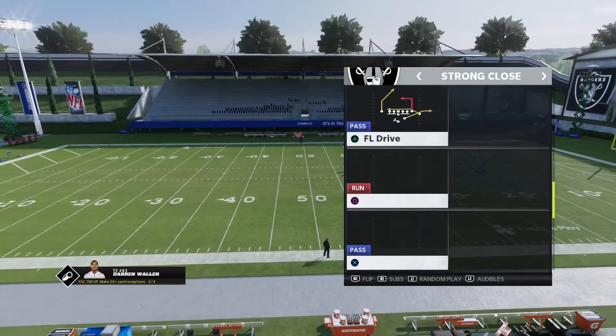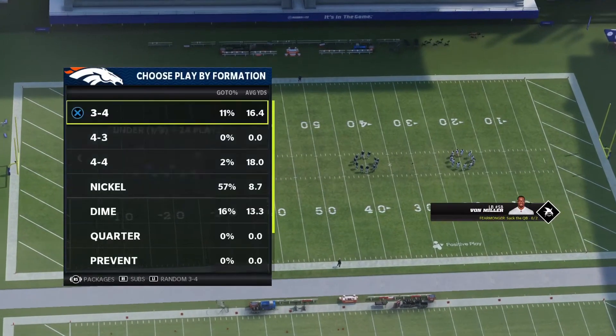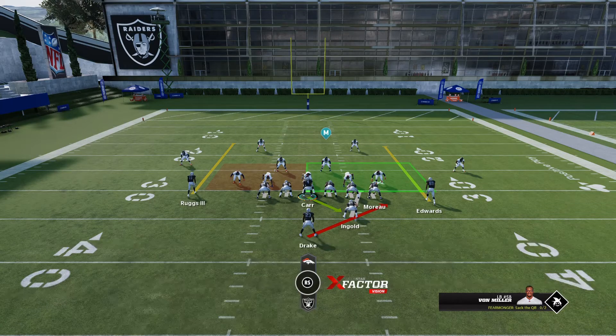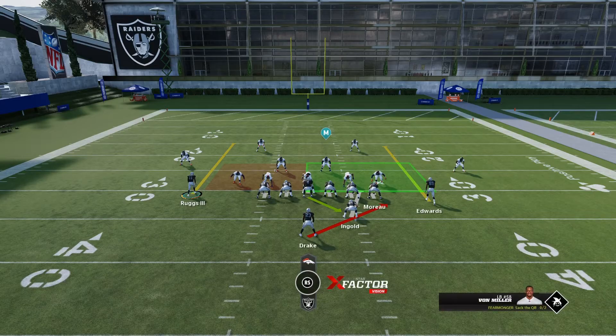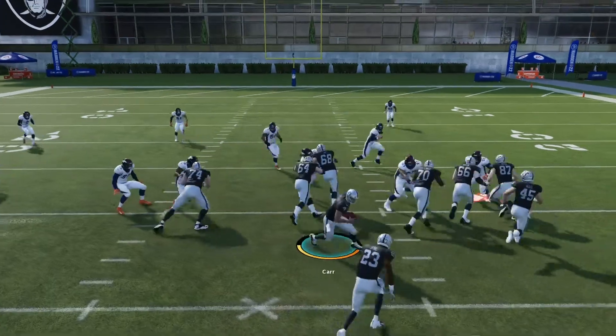The off-tackle is just like a zone run except it goes between the tackle and the tight end. It's important that the tackle and tight end are your gap — that's your C gap run. It's not like a dive that goes through the A gap, and it's not like a zone that goes through the B gap. If you know no one's really paying attention to that C gap, and you feel like your tight end can set the edge and your fullback can push in and take that linebacker out, you can get a one-on-one with a linebacker or safety. Same thing — impact block, don't hit turbo.